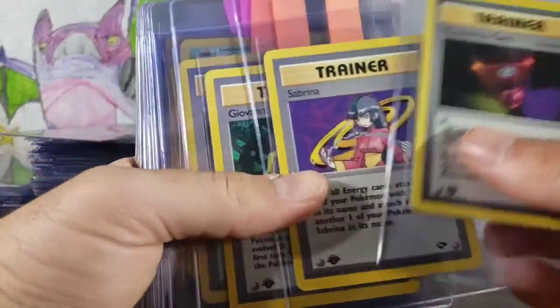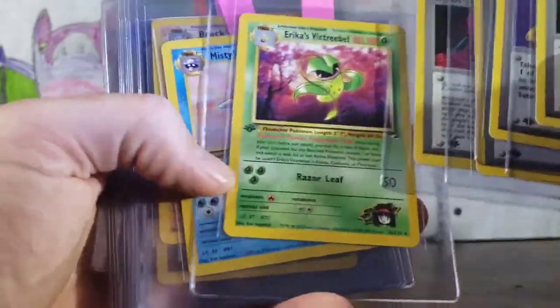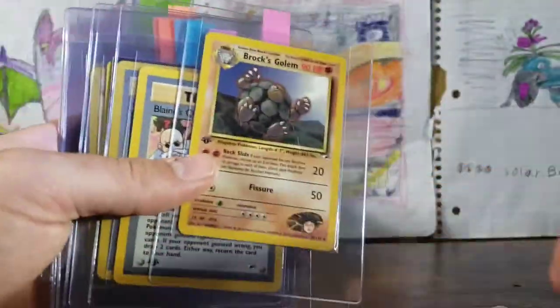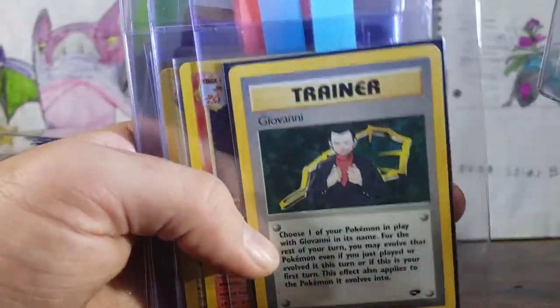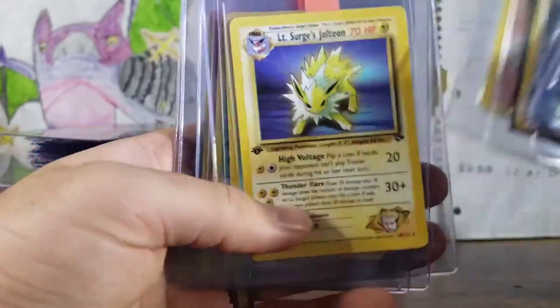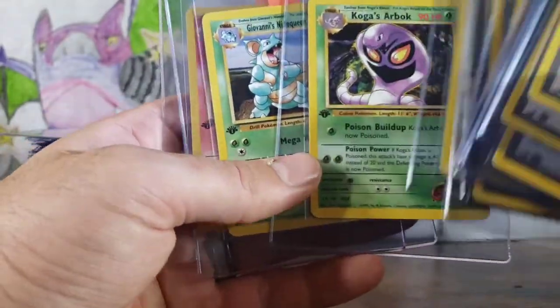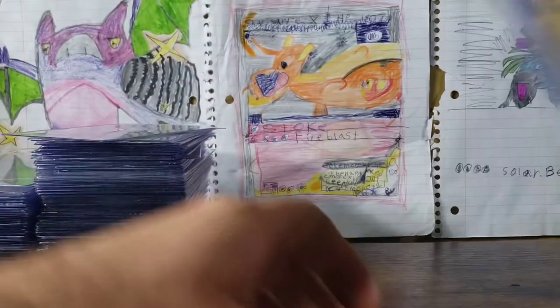So we have a Resistance Gym, Sabrina, First Editions — a lot of First Edition chaos. Erika's Cloyster, Victreebel. Brock's Golem, Blaine's Quiz, Giovanni Holographic — you guys can see that. Brock's Ninetales, non-holographic Jolteon. Koga's Arbok. Giovanni's Nidoqueen. Blaine's Ninetales, first edition.